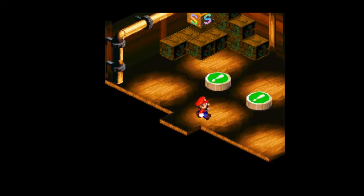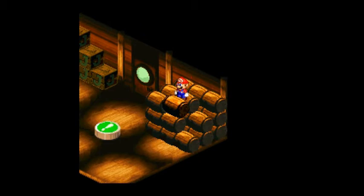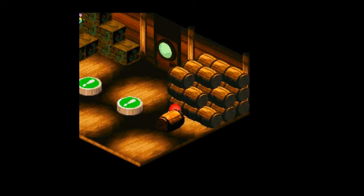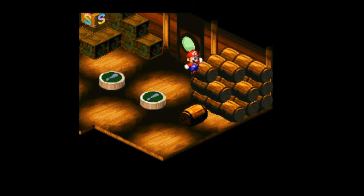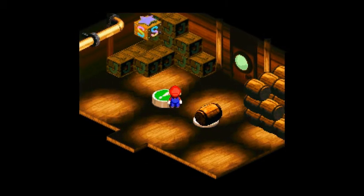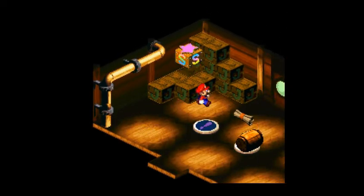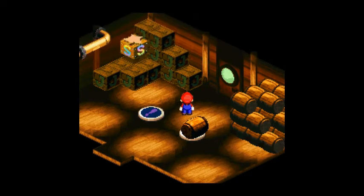That barrel's a different color. Do you know what that means, guys? That means you can move it. Haven't you guys ever played an RPG before? If it's a different color, you can interact with it. The only way I can do that is to jump on it - I can't run with it - and then jump down on this one. We get another healing mushroom. And the R comes before the L. Didn't we already get that hint?